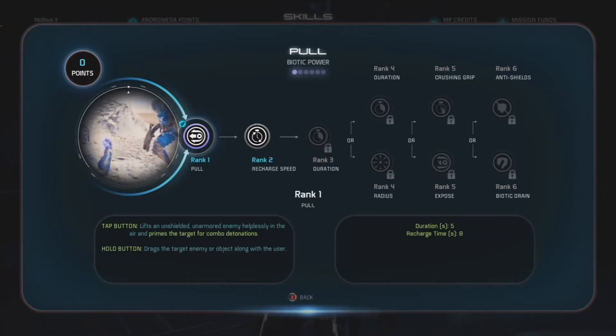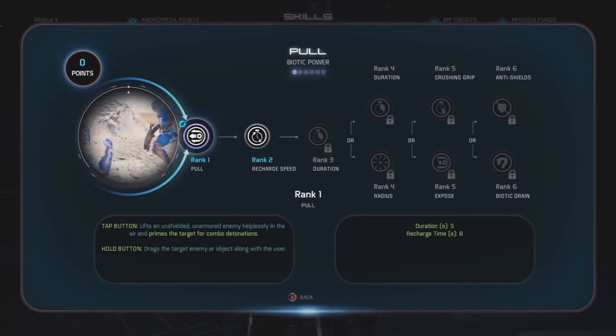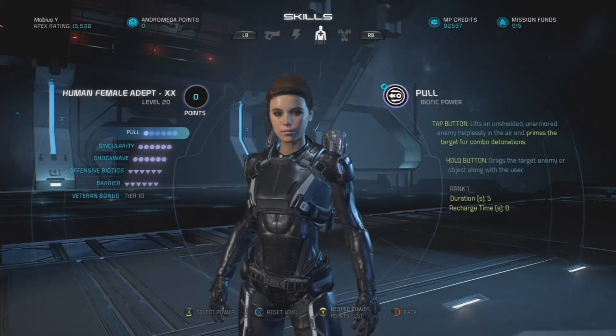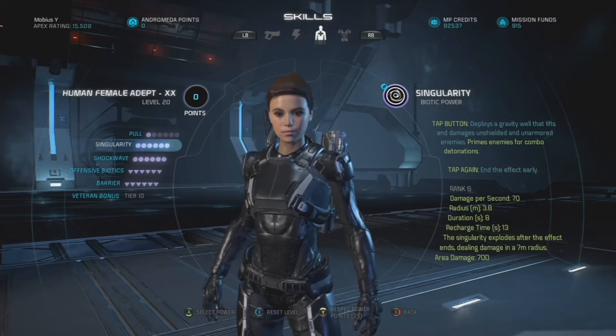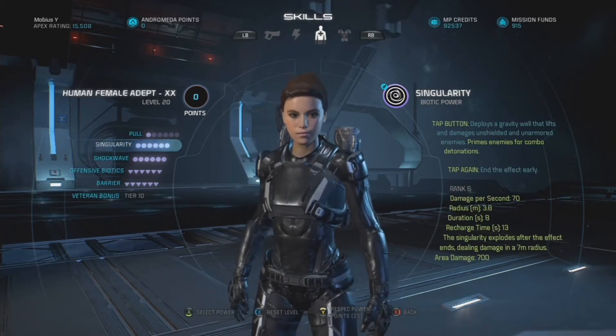The first power is Pull. I left this at rank 1 — it does its job at rank 1. I did not level it up, unlike with the previous build. There's really just no reason to. It's fine on its own with a single point. Anything that is deshielded — any sub-boss that is deshielded, humanoid-sized enemies — you can yank them up into the air just by tapping that left bumper.